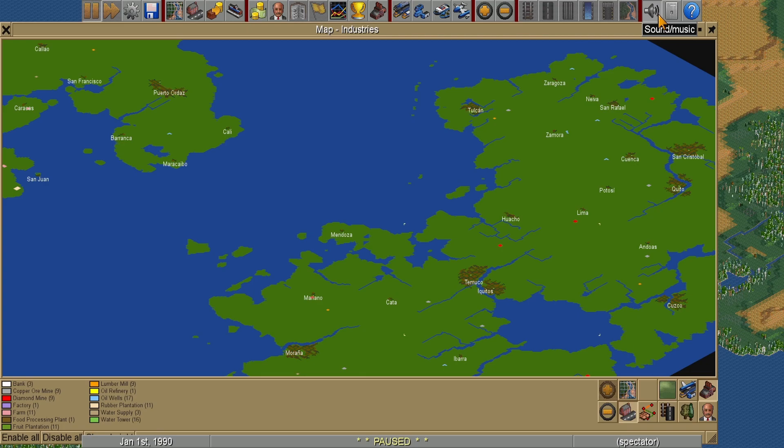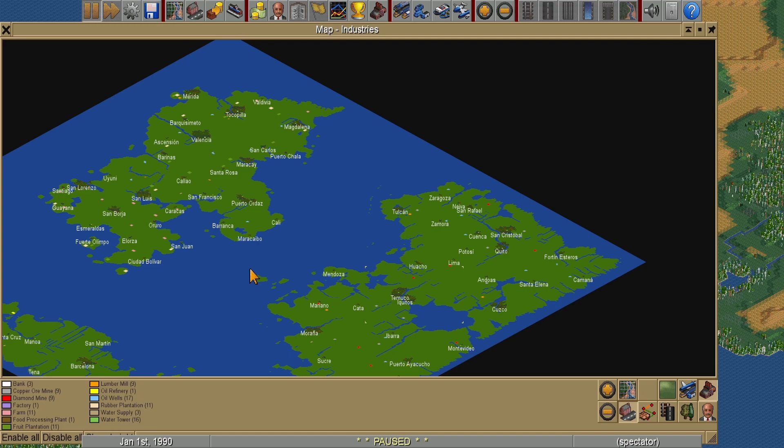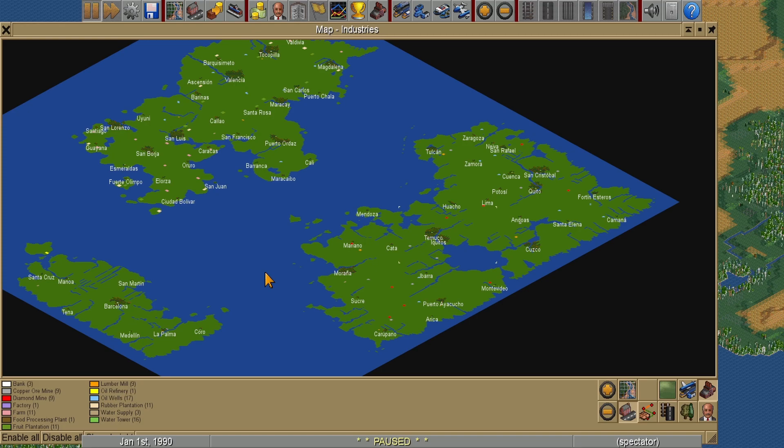The only banks are on this other island, so you can't just truck resources around — you really have to work for it. Bridges are too short to span the gaps, and there's actually a new GRF that restricts bridge length to keep that neat and tight.